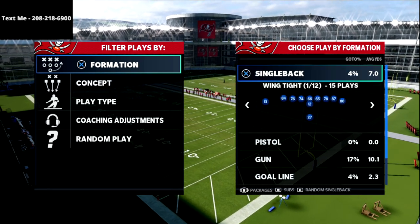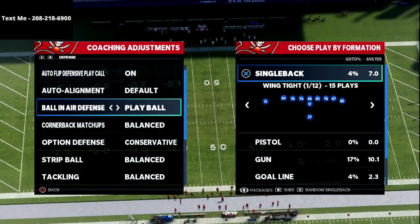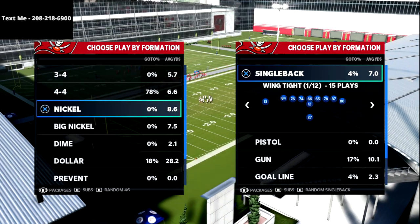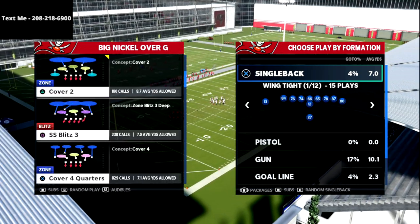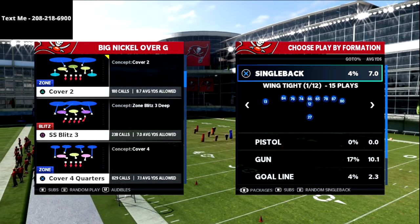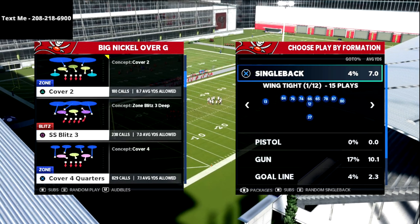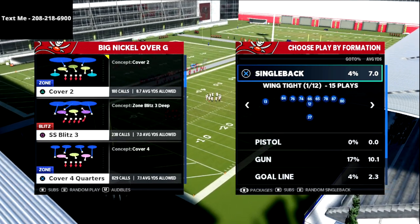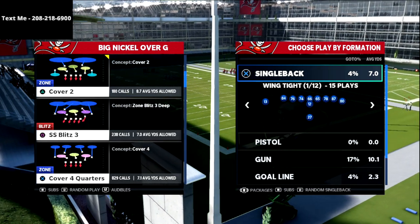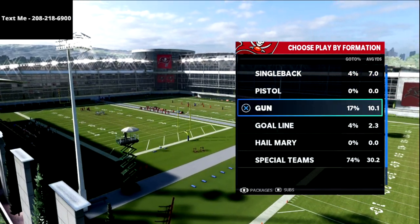What we're talking about today is the Cover 4 Quarter zone. I want to first show you my coaching adjustments — my zone drops are set to default, because I want to show how this Cover 4 Quarters match coverage works. We're going to go to Big Nickel Over G. This is the defense I'm planning on running day one of Madden 22. It's really good against the run, really good against the pass, and you can also blitz really well out of this formation. Cover 4 Quarters is the play we're going over.